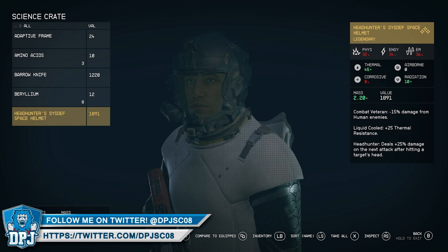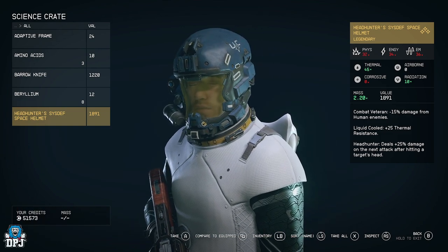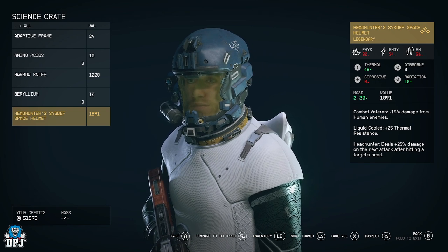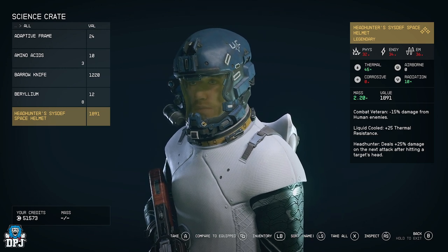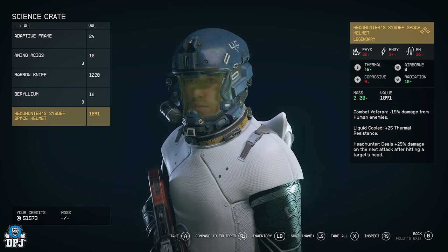Running through — I just killed a bunch of things — and you can see right here in this chest, the science crate at the end. We have a Headhunter's Sysdef Space Helmet, which gives Combat Veteran: minus 15 damage from human enemies; Liquid Cooled: plus 25 thermal resistance; and Headhunter: deals plus 25 damage on the next attack after hitting a target's head.